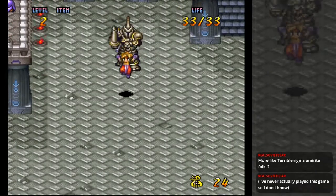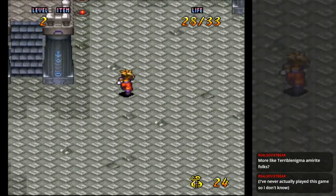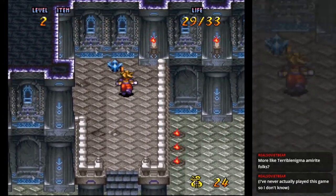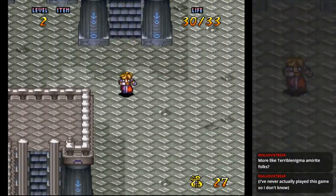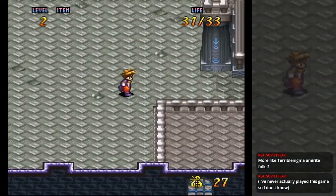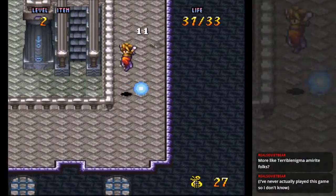If you went to the menu and went to the right screen, but that'd be boring, wouldn't it? Just leveling up a little bit in this game already helps a lot, because now I think I should be able to take on these weird fire wheel things.